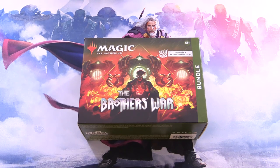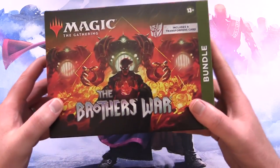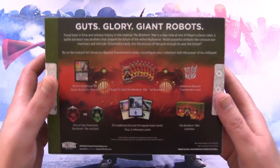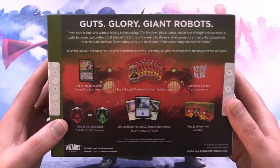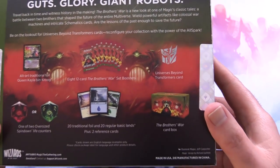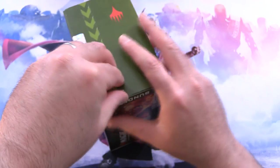Today on MTG Unpacked, it's the Brothers War pre-release weekend, and we are getting stuck into a bundle. So let's see what we got here — a whole bunch of stuff. Eight packs, we've got a promo, one of two spin-downs, basic lands, the card box, and my favourite thing of all, a Universes Beyond Transformers card. So let's get into it.